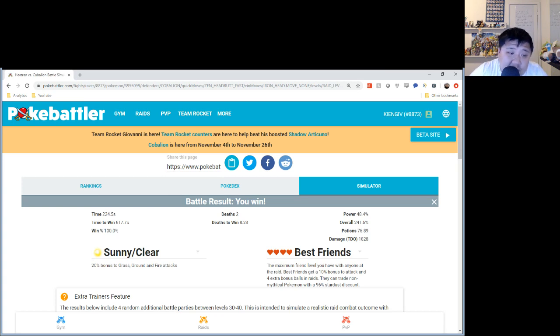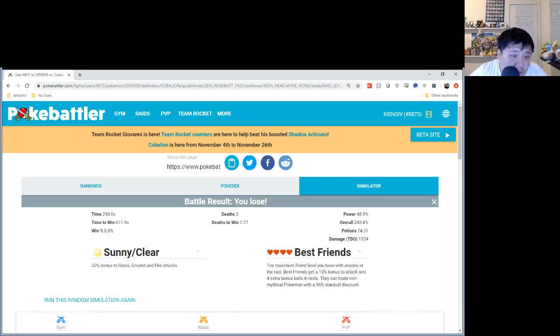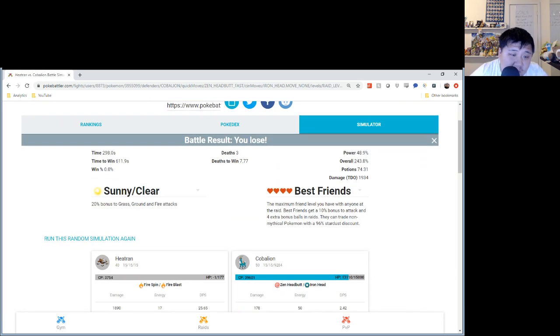Heatran is very tanky. With its Steel typing it resists Zen Headbutt, and with its Fire and Steel typing it double resists Iron Head. As you've seen in other solos and duos I've done in the past, we're going to take a look at the numbers and breakdowns.